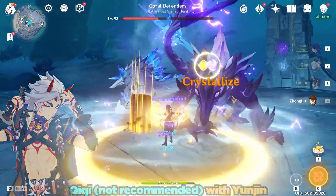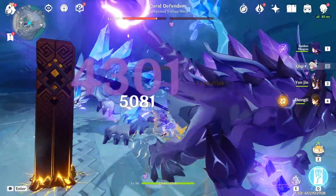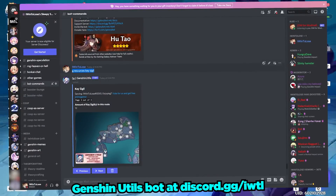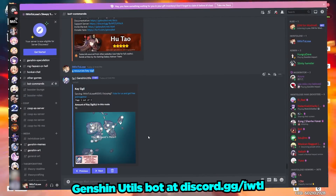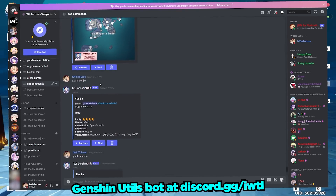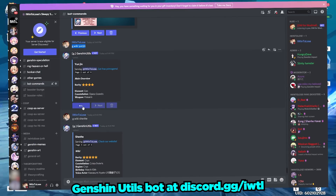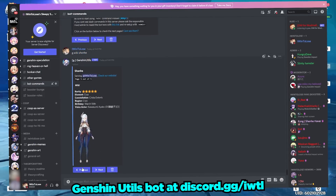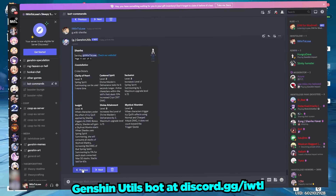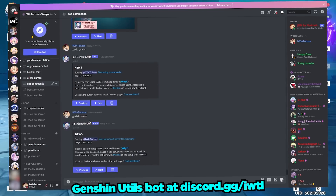Anyway, I'm sure you guys have been enjoying the new Enkanomiya area like I have. If you're curious to see where all the sigils are as well as some information on characters, go check out NotErwin's Genshin Utils bot in your favorite Genshin Discord server. You can go to my Discord server at discord.gg/iwtl, go to the bot channel, and try the command g.resources key sigil to see a detailed map with all the keys, or try g.wiki Yunjin or g.wiki Shenhe to see guides on them.